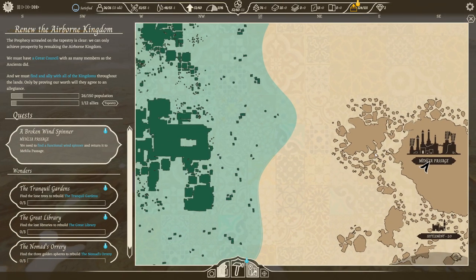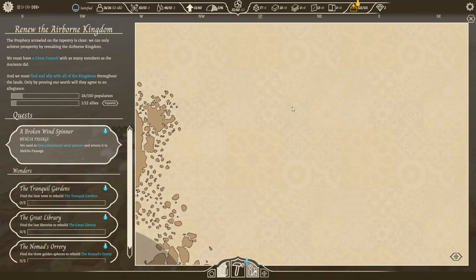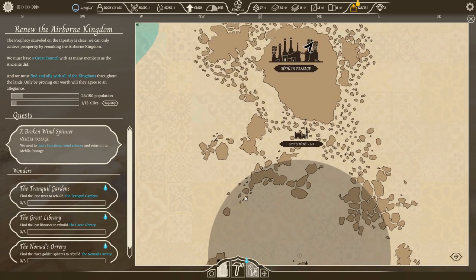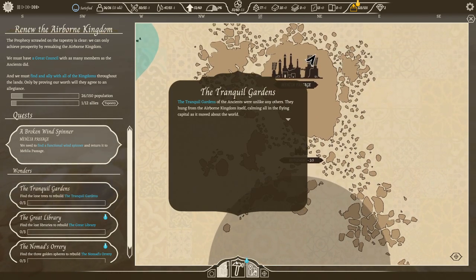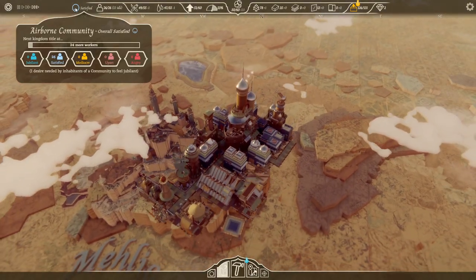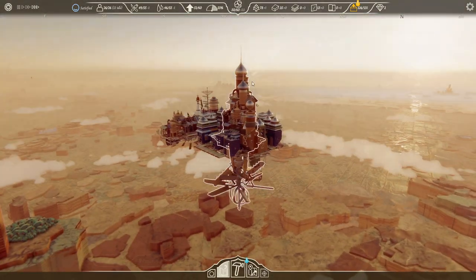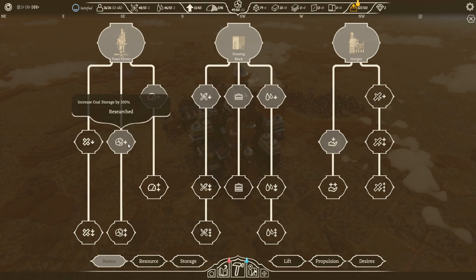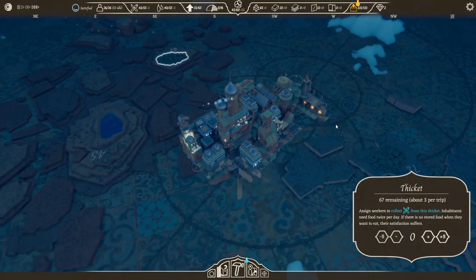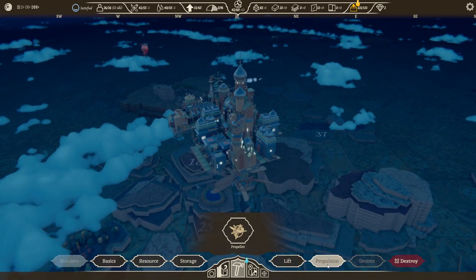Any hints about where we need to go? I think it's down here. When I click on it, it doesn't bring me anywhere. So, south. They're satisfied but no longer jubilant — next kingdom title at 24 more workers. We need them more jubilant. Fan upgraded — let's open the research tree. Let's upgrade the propulsion and decrease coal usage. Does anybody see a broken wind spinner or a wind spinner in general? Let's see what else I can build. We've got enough lift; propulsion we could do more of.